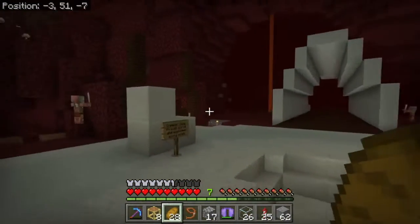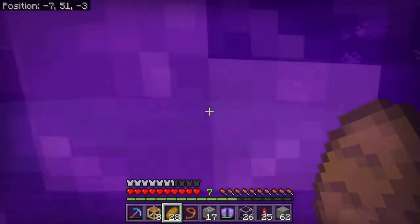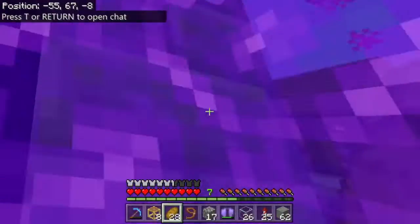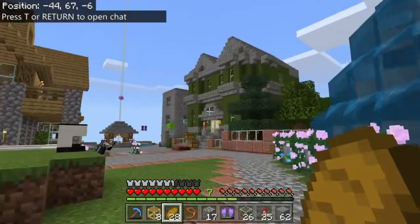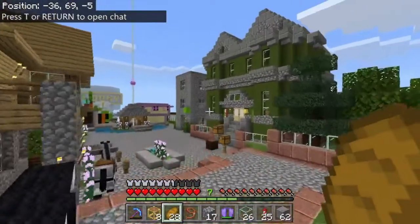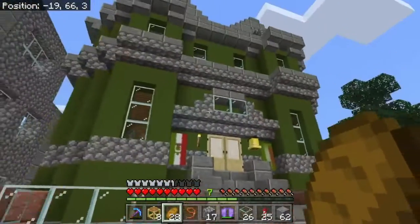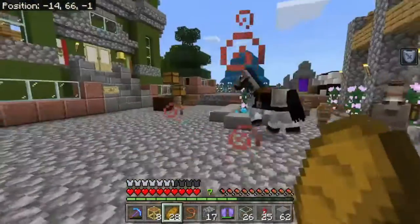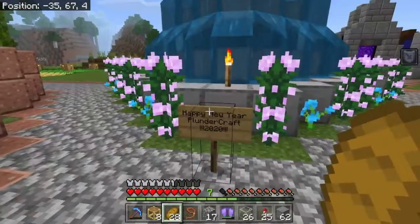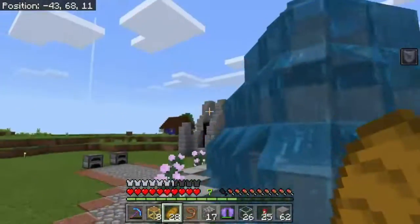Here we are in Plunderville now, and I'm just going to head through the portal — you guys are going to be really excited. Three, two, one. Look at all this. Pepe has been busy. He has done so much — it's beautiful. We also have the new thing in the middle of Plunderville: the Happy New Year Plundercraft fountain with some flowers around it, and it looks really cool.